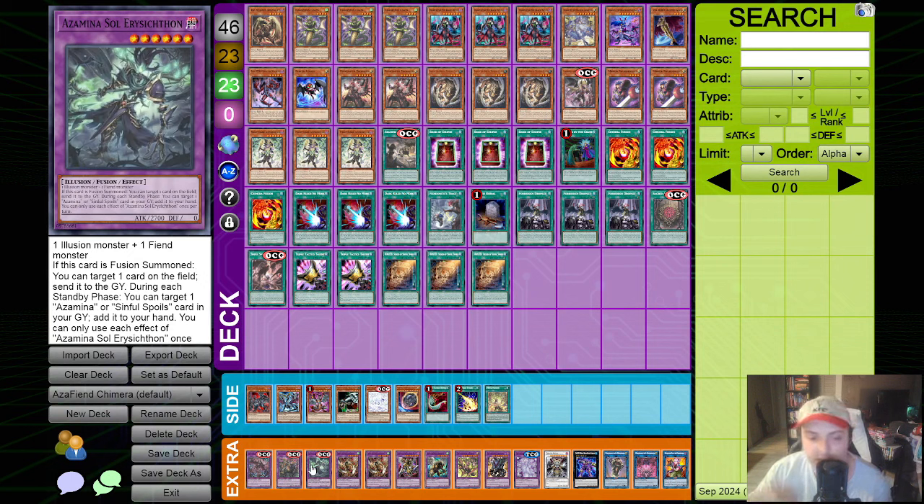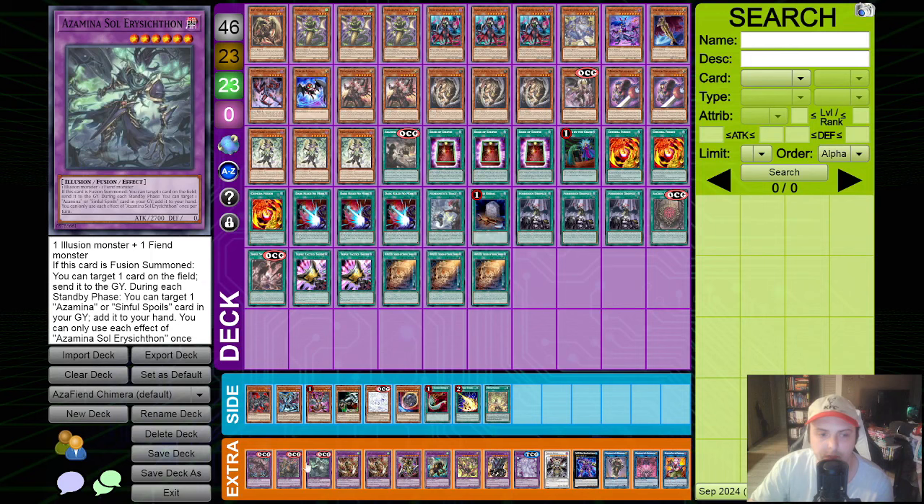We are still running the Azamina Soul, but I did cut the level eight. The level eight is just too expensive for what it ends up being - the card requires an illusion monster plus a level six fiend, which is very specific. Yes, we do have level six fiends like Berfomet or Engraver, but it just didn't feel worth it for an endboard piece. Whereas Azamina Soul is just summon it and send a card to the graveyard. It only needs an illusion and fiend, something we end on quite often. All three of these are one-offs because they are recyclable.